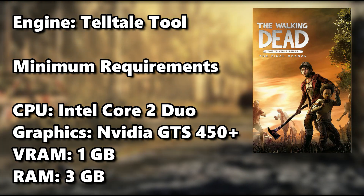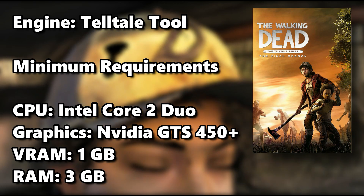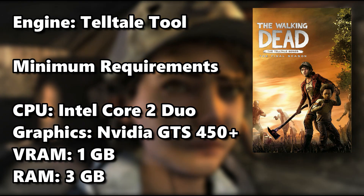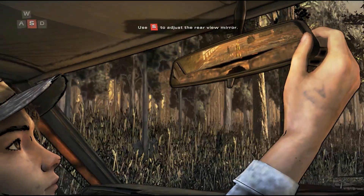The Walking Dead: The Final Season is a 2018 game running on the Telltale engine, and these are the minimum system requirements for the game. Let's explore how we can improve its performance by tweaking the graphical settings.